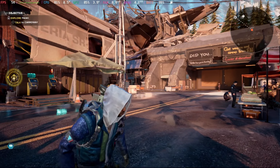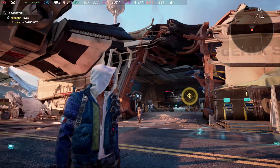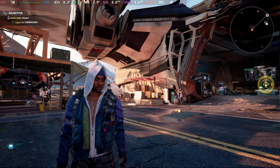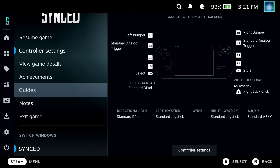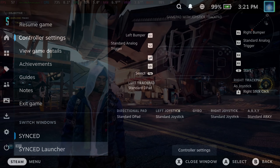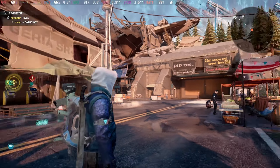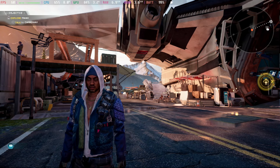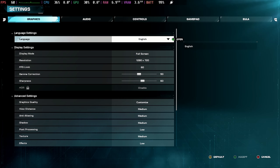Running that launcher in the background will drain some of your resources — as you can see here, just sitting around 40 to 50 frames per second. If you close the launcher in the background, open the Steam menu while running the game, go to the switch windows section at the bottom, highlight the launcher and select close window, you'll see the frame rate stabilize and increase. Make sure the launcher is closed if you're getting major lag spikes or poor performance.